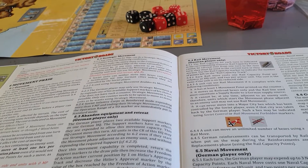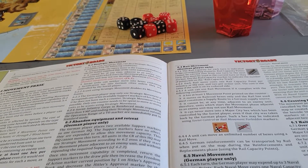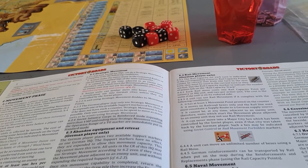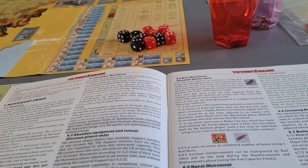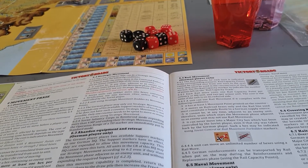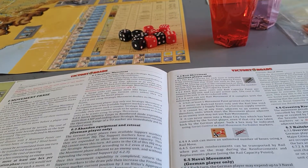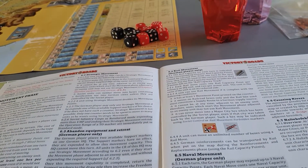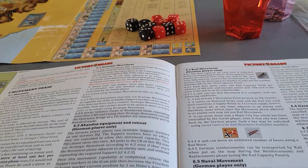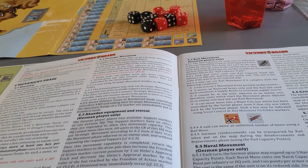The Germans have an abandoned equipment and retreat movement. The German player places two available support markers on one German HQ; those markers are expended to allow the movement to take place. The HQ can't move, but all units within its command radius can use strategic movement even if they start the movement phase adjacent to an enemy unit. Once completed, the support markers are returned to the draw pile. Be aware this affects the Hitler satisfaction approval track — the Germans can't make huge retreats and abandon places without Hitler going absolutely bonkers, which will have negative effects.